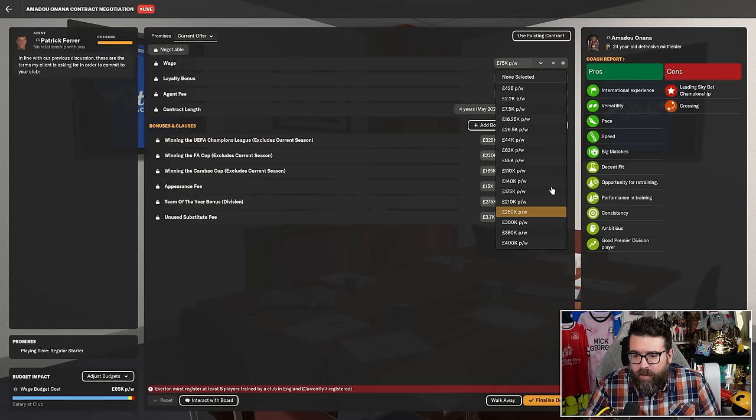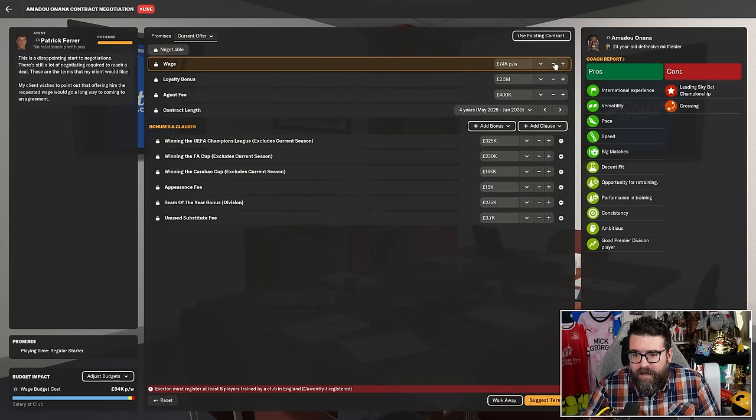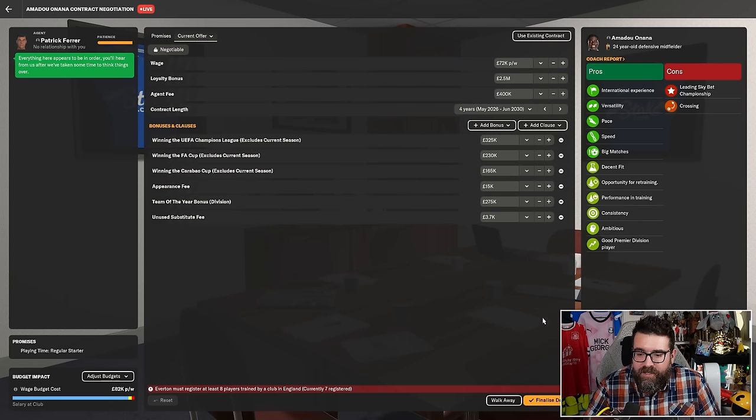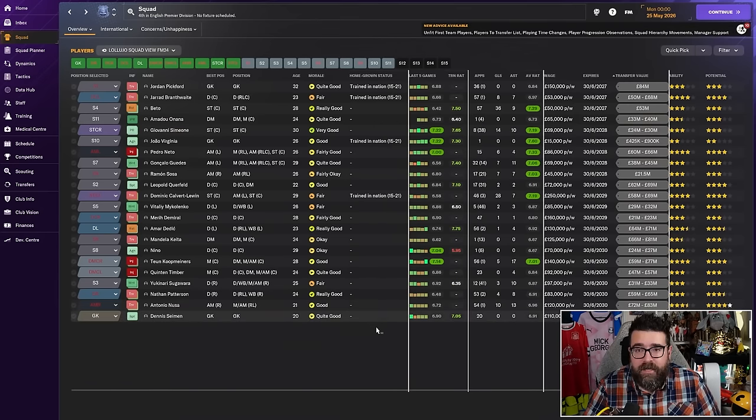Once we go into contract negotiations, his demands should be considerably lower. He's gone in at the top end, but his agent said he might go a little bit lower. Let's try and push him down to £65,000. He's sticking his heels in, but £75,000 is still lower than his original expectation. Going down to £72,000 — with a little more negotiating we probably could have gone further. But a contract that was potentially going to cost us £85,000 a week without using the agent, we've got in at £72,000. We've saved ourselves some money.